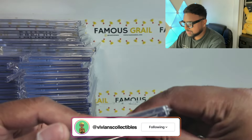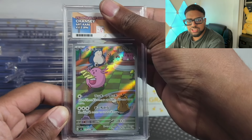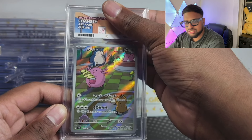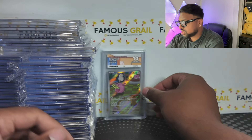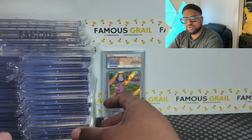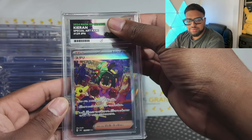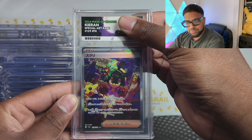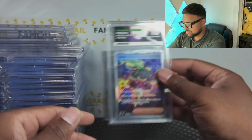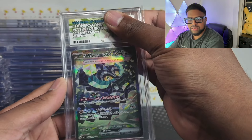I also have some more cards I dropped off at the card show — some new stuff to grade, which is on theme with this, and one relabel. Let's reveal them here for the first time. We've got the Chansey from Mask of Change, obviously new Twilight Masquerade in English — that got gem mint! Love the Snorlax Chansey artwork on that one, really really nice.